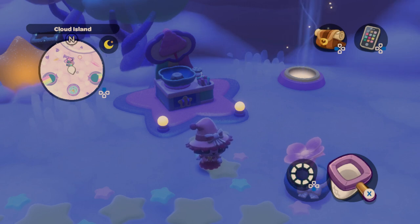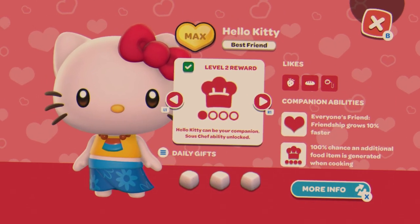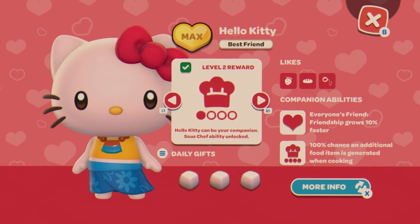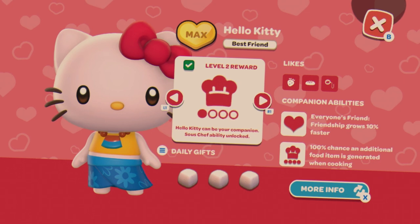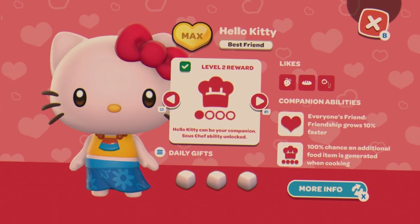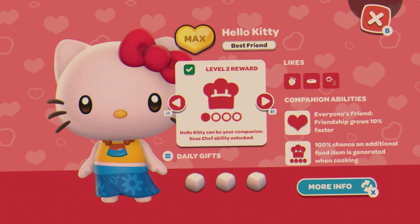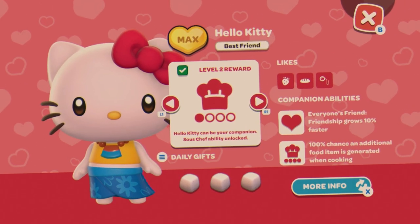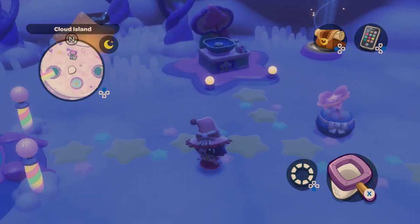To get extra dishes, I recommend leveling up Hello Kitty to unlock her sous chef ability. As you can see on my screen, because I've leveled her up so much, I always get another dish every time I make one — she makes the exact same dish and I don't use any extra ingredients. Make sure you're leveling up Hello Kitty and bringing her with you when you cook. That has been my ultimate cooking guide — hopefully it helps. I've been Cloud Creature, thank you so much for watching!